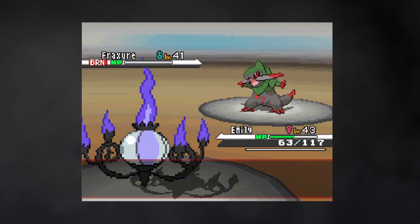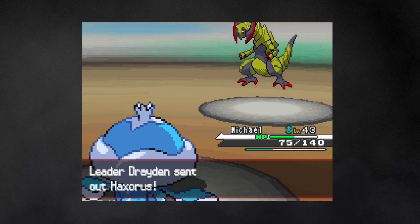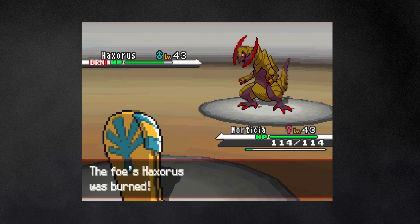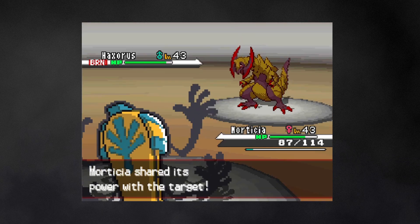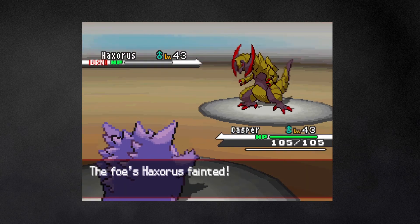Emily takes out Fraxure and weakens Druddigon, who gets finished off by Michael. Last is the dangerous Haxorus. Morticia gets off a burn for damage and reduced attack, but after two Dragon Dances I decide to use Power Split to get rid of some of Haxorus' attack power. After that, Casper manages to take it out, winning me the final badge.